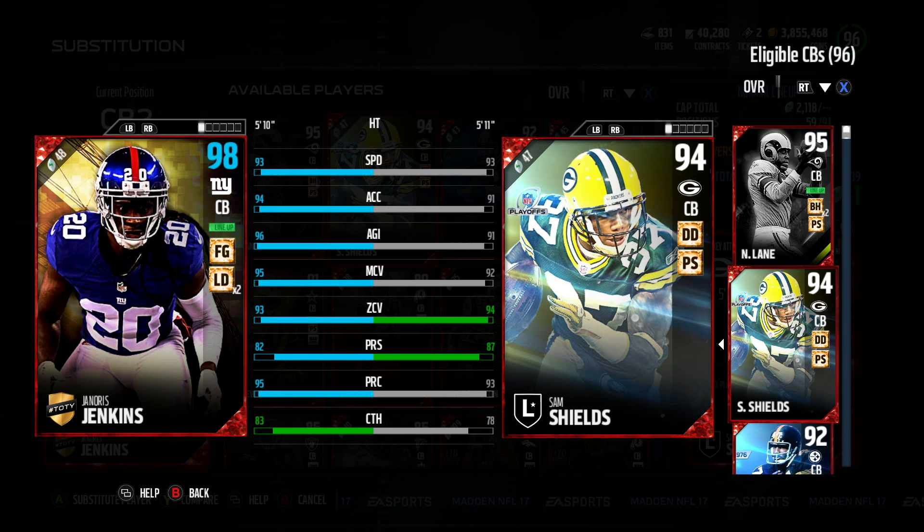The 94 acceleration and 96 agility is great because agility is, I feel like, underrated — it helps guys cut when the ball is thrown and helps them shift directions one way or the other. Man coverage 95, zone coverage 93, press 82, play rec 95.